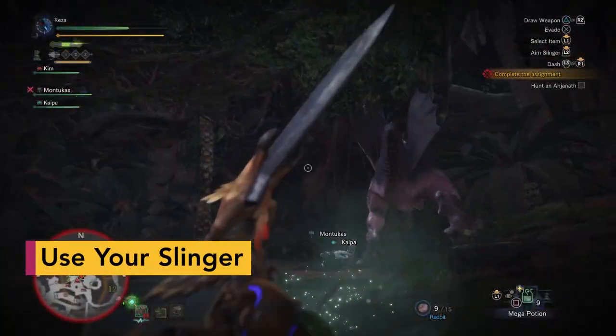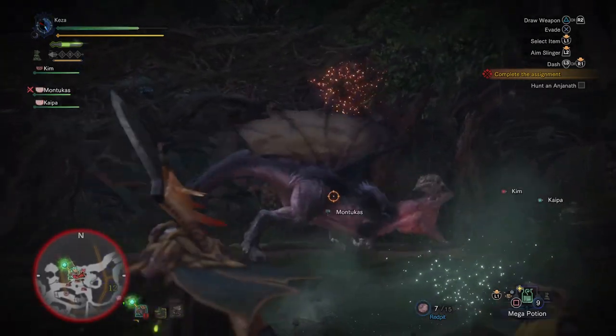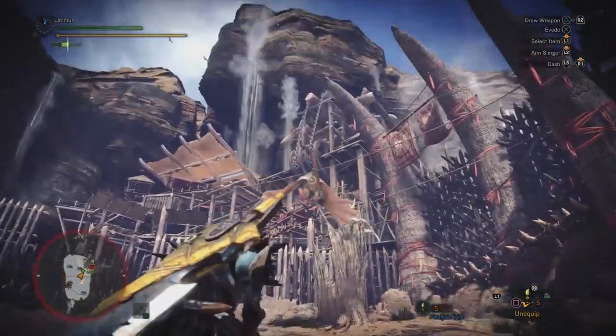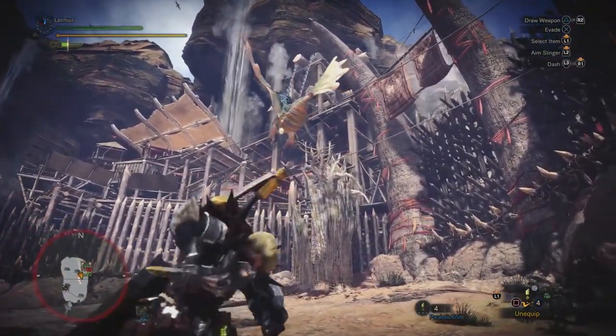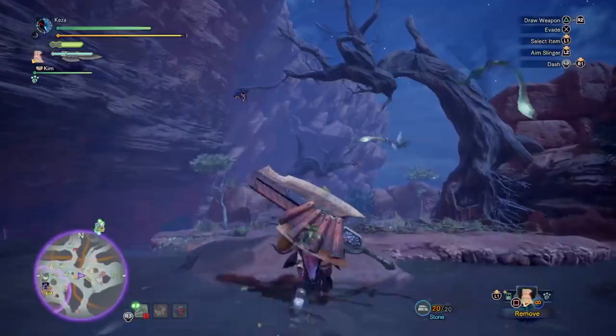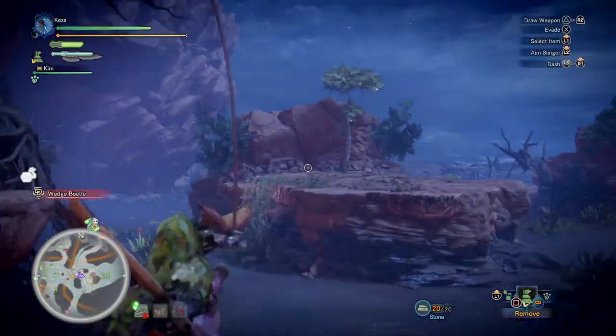The slinger is a versatile tool that can be a crossbow or a grappling hook. You can pick up ammo for it from the ground, like rocks, seeds, and moss. You can also equip things in your inventory, like small knives. Generally it doesn't do much damage to monsters, but it's a useful tool for exploring the environment. Look around to see hanging rocks that you can shoot and drop on a monster, or grappling points to help you swing across gaps.